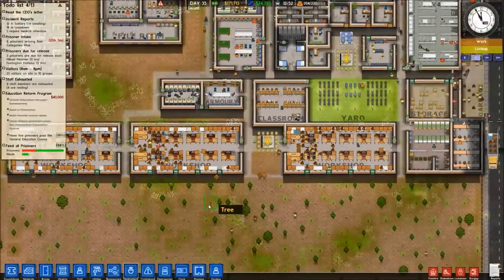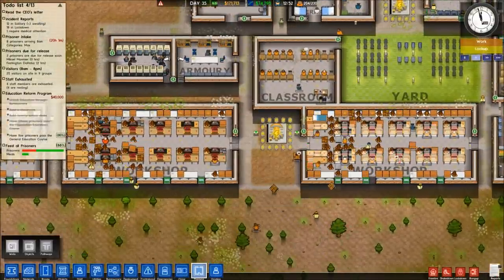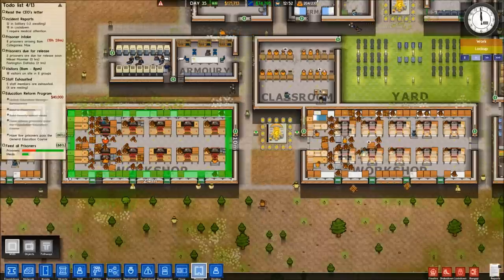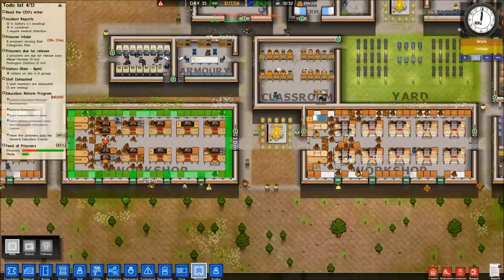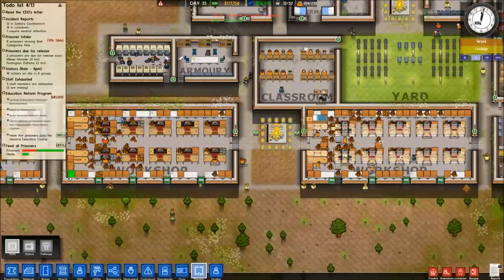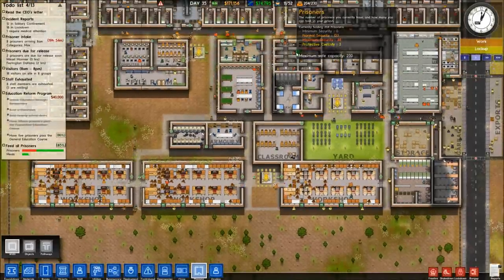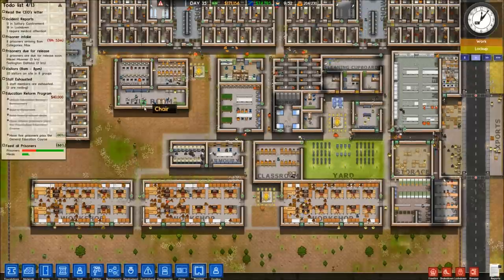This has been a tutorial on how to make efficient workshops. You basically want to create workshops with dimensions of 24 by 10, or anything that covers 240 square meters. Thanks a lot for watching — if you want to see more Prison Architect videos, be sure to subscribe. I'll see you in my next video.